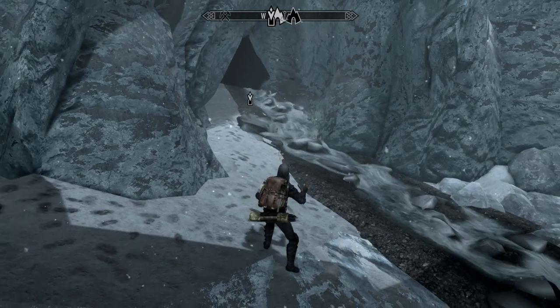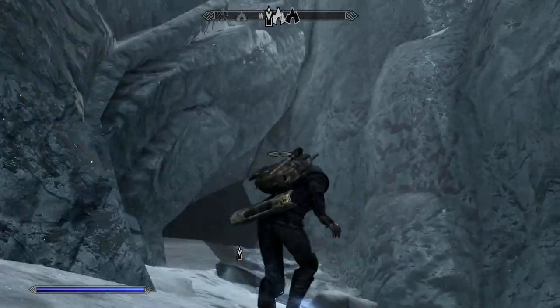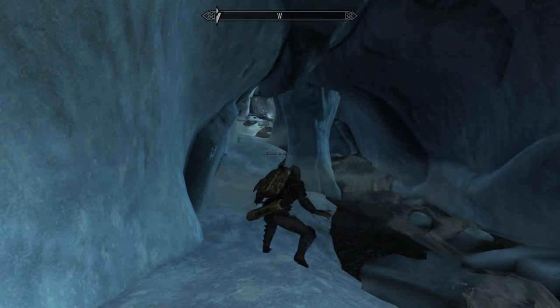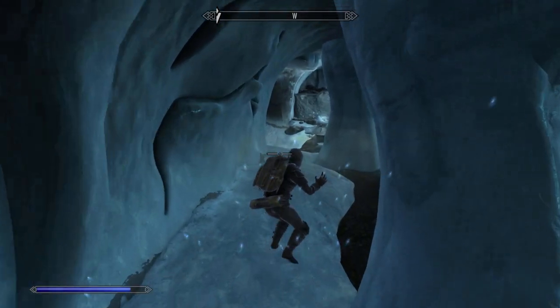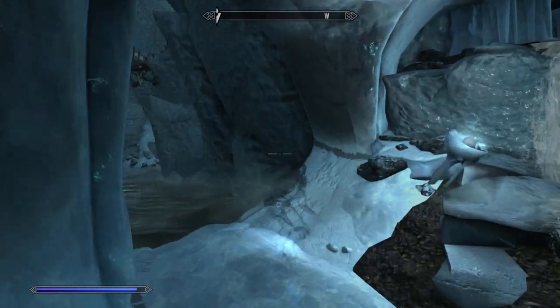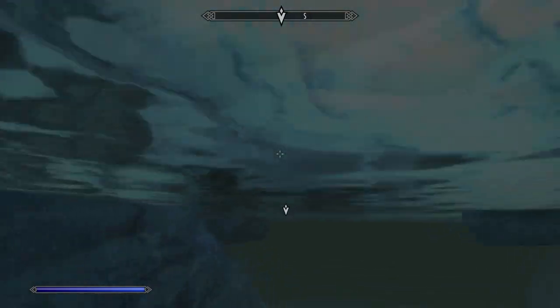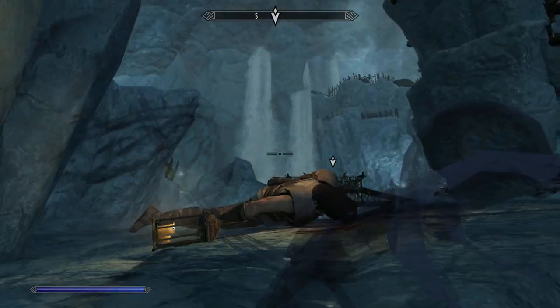I'm going solo using the illusion approach — Muffle and Invisibility. I've got a soft spot for Reeklings; I had a Reekling pet follower called Cedric and I've become very fond of the blue bastard, so I tend not to bother them unless I absolutely have to. All you've got to do is get through here — you can do this without an invisibility spell if you have decent sneak.